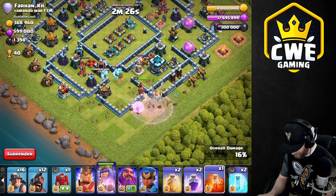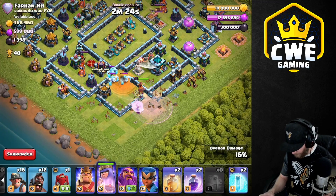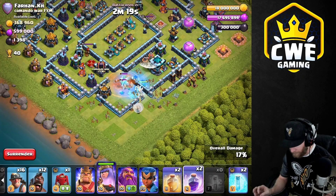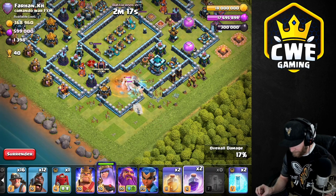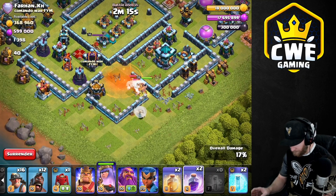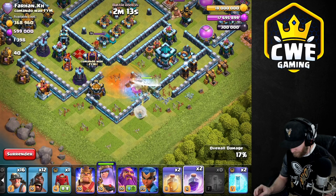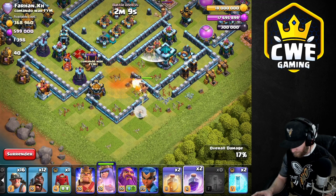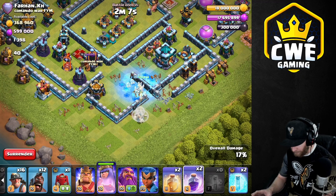That's all right, we got the CC pull, we're making our way in. Poison up. Under minimal damage right here, I just need to wait to see which way she wants to go — I can reach the scatter shot or I can go towards the town hall. Whichever way we go, we'll put the siege barracks funneled up the side and shoot through the inferno or the town hall.